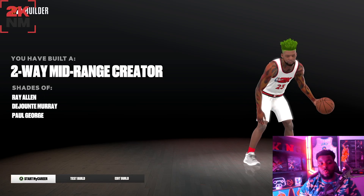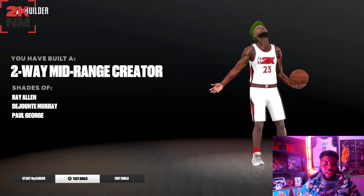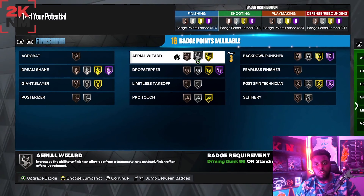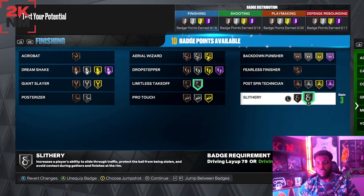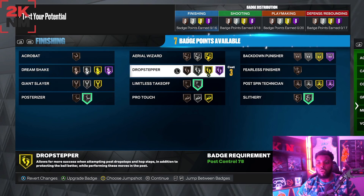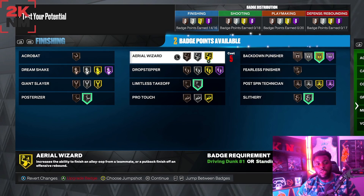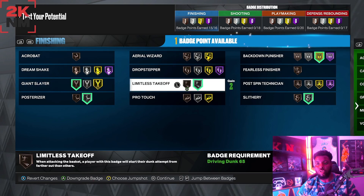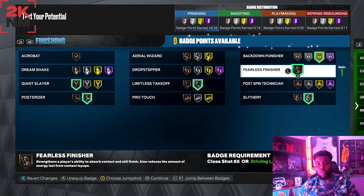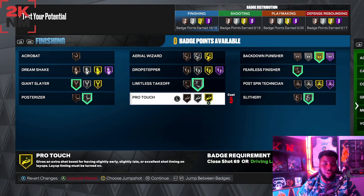For finishing badges on this Michael Jordan build: limitless takeoff on silver, finisher on silver, posterizer, back down punisher. I'm going to try giant slayer as well — it works well here. I'm also going with fearless finisher. Being able to back people down and fade on them is going to be crazy. If you shoot with a shot meter, you can use pro touch too.